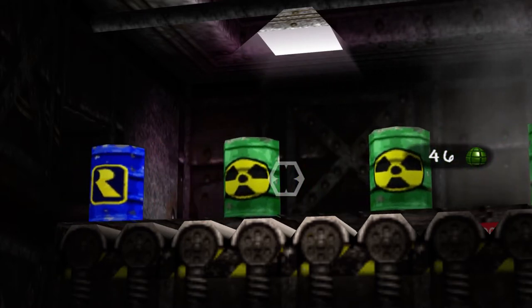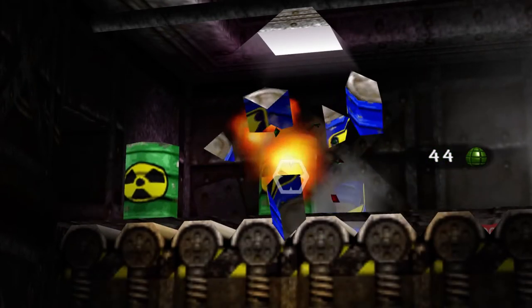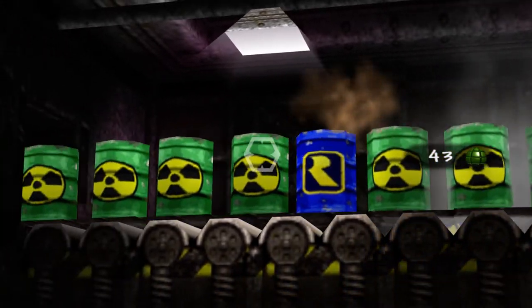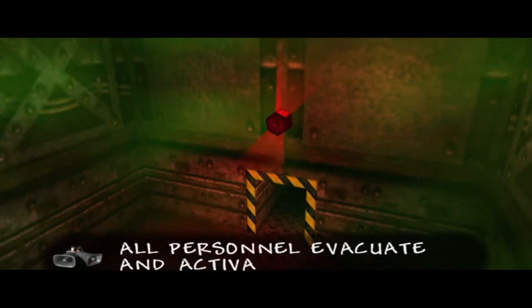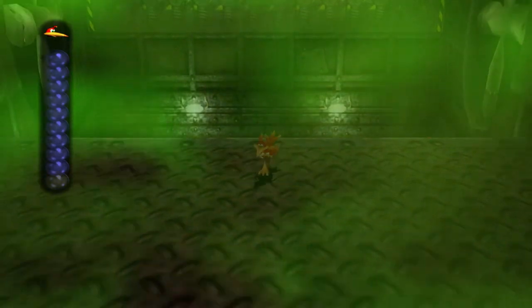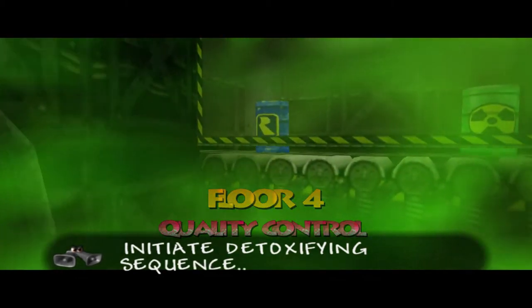The more barrels we shoot, the faster the conveyor belt moves, so we have to be very careful. At one point this gets ridiculously fast and they put the barrels very close to each other. That is insanely fast. I shot way too early — toxic gas alert, all personnel evacuate and activate extractor fan. We need to get out of here really fast because my air meter is being drained quickly. I have double the air in the game — if you came in with just the default, you would die really quick.